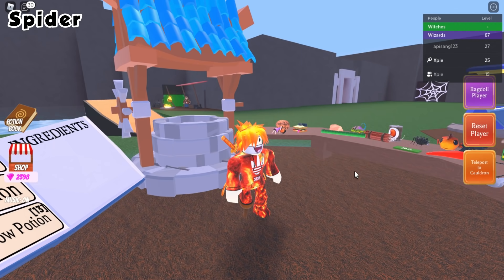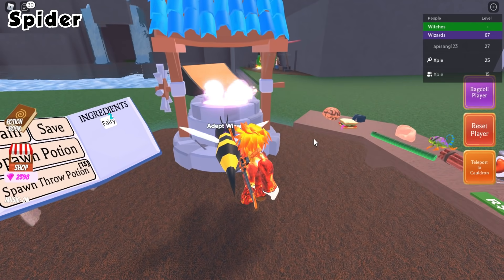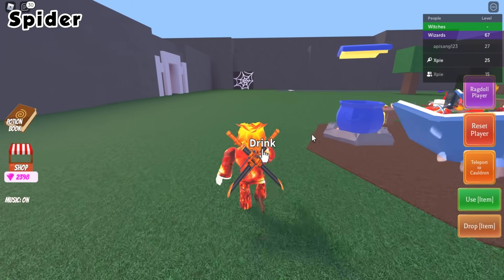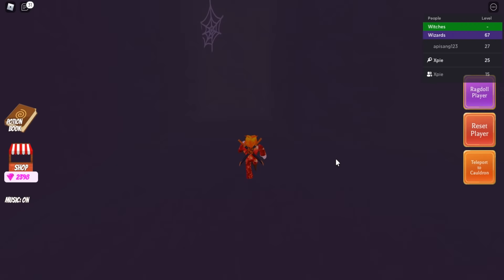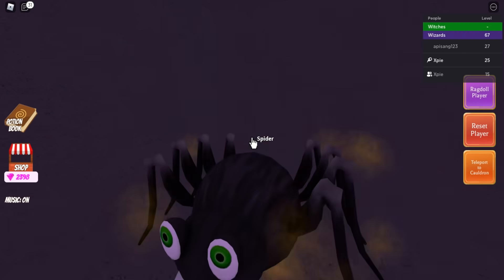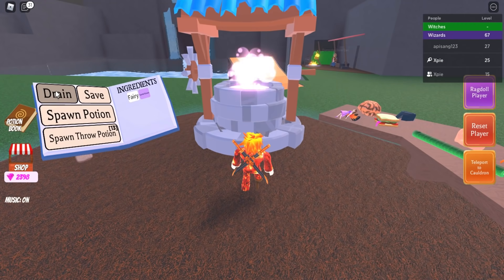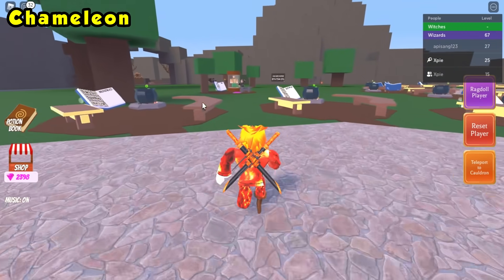For the spider ingredient, first make a shrink potion by placing fairies into your cauldron — two fairies works, but one should be fine. Head towards the spider cave. Once you've shrunk down, go to the very back of the spider cave, turn right, and there's a little hole with a spider web. Go inside and follow the hole — you'll see the spider hiding inside. Teleport back to your cauldron and drop it in.